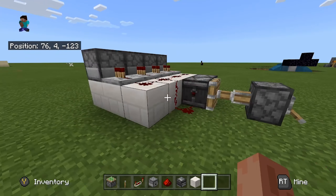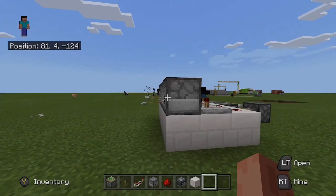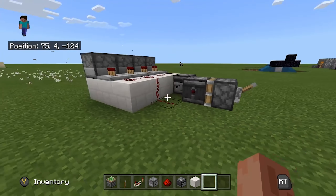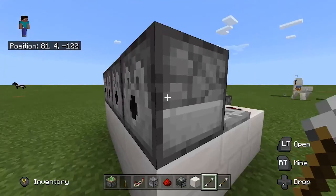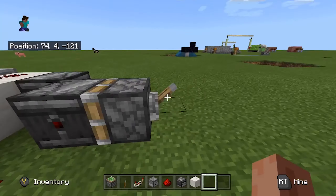And that's how you build it. Now all you've got to do is switch the lever and there we go. It is really simple to build. To stop it, just flick the lever and it will stop. You can collect your arrows and replace them back in, and then switch it back on again.